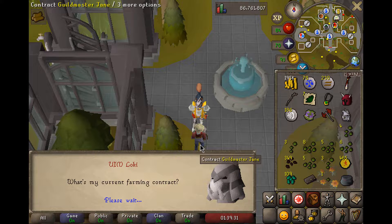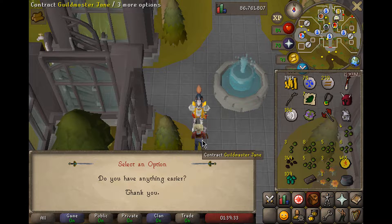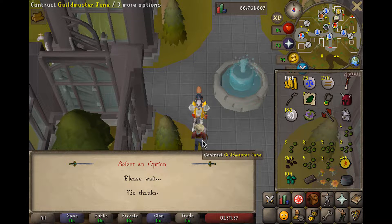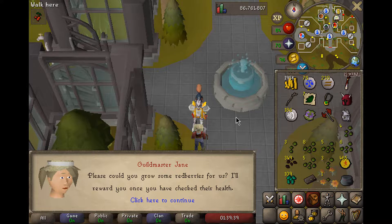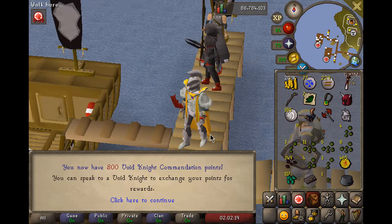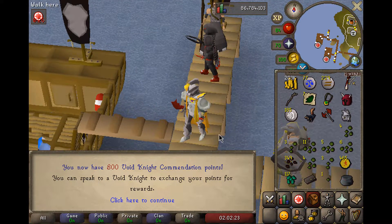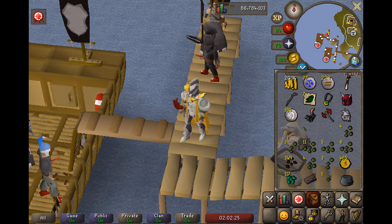We can go ahead and drop this garden pie as we'll never need it again. We just got a White Lily rolled down into a Yew Tree - gonna have to skip that. Please don't get a Fruit Tree. 800 Pest Control accommodation points - exactly what we need if we did our math right. Let's go get those pieces.